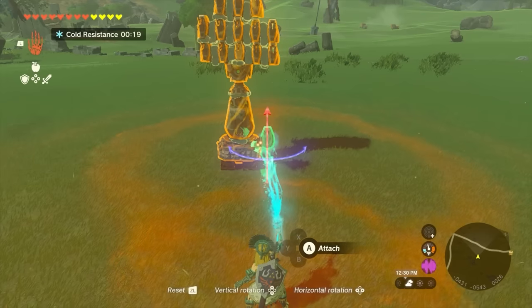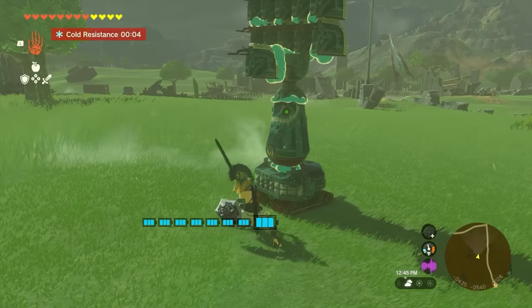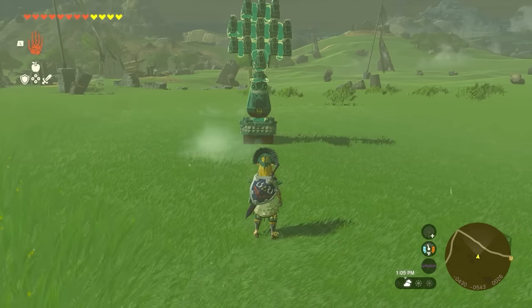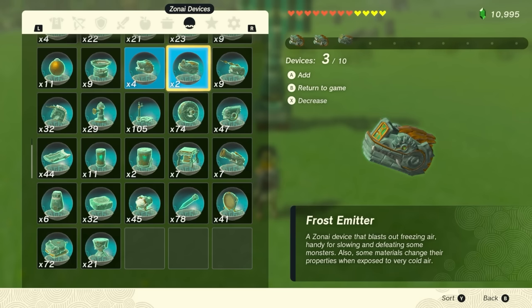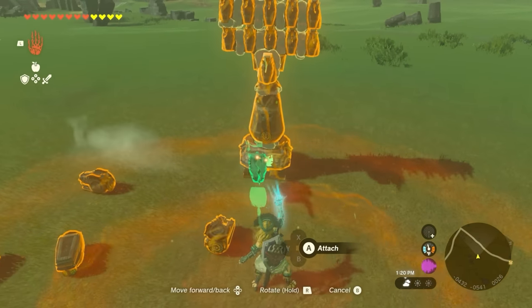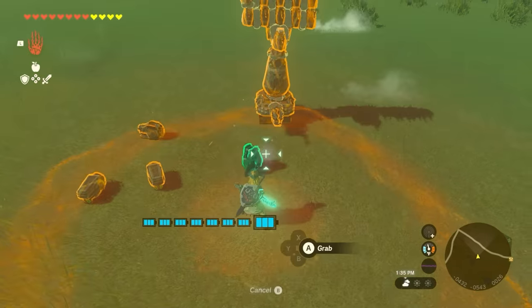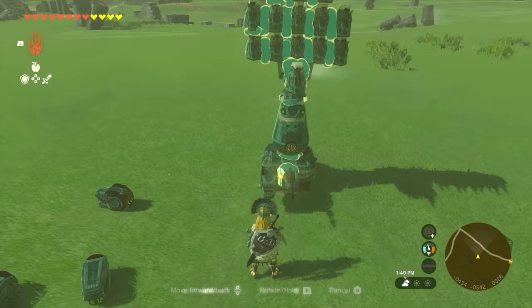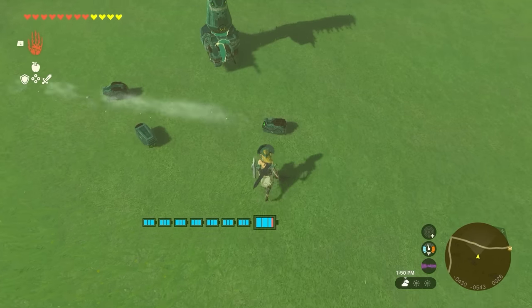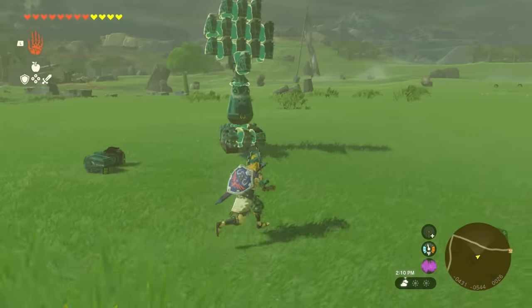I'm going to grab this charge beam too, because it looked like that build had an extra one on the face. Now something else they did in the build was add some electric and fire or ice charges — Zonai devices at the bottom. So we can deck it out a little bit more. I'm going to get two flame emitters, maybe two frost emitters, and a shock emitter. For the shock emitter, I'm going to keep this dead center — I think the shock emitter right in the front is going to do the trick. The flame emitter is going to go right over there next to it, and then our frost emitter goes on the other side. That way we have at least three elements happening. Looks like the build is done.